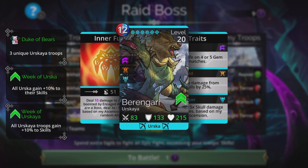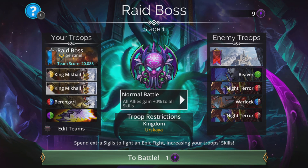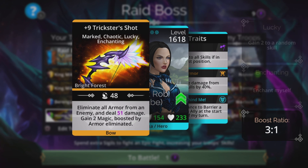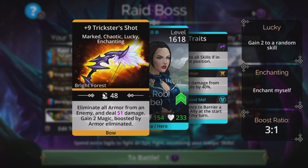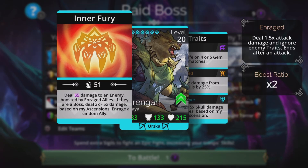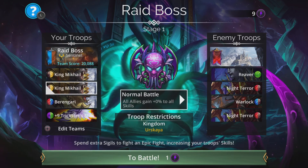Berengari has to be here because he's the God Slayer — can't miss out on that extra damage. And Trickster's Shot — as I said, that other weapon from the shop at Tier 3 is really cool if you're a newer player, an explodey summony weapon. If you don't have that yet, Trickster's Shot is a really cool alternative. It uses the same colors, purple and green, so combined with the red and blue from King Mikhail and the brown and yellow from Berengari, we use literally all the different colors. Trickster's Shot eliminates all armor from an enemy, deals magic-based damage, and gains two magic boosted by armor eliminated. This is going to be really useful on those later levels when Zulgoth gets really tanky — eliminating all his armor in one go, dealing damage to soften him up, then finishing him off with your God Slayer or King Mikhail.